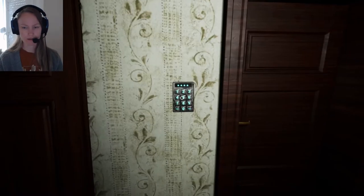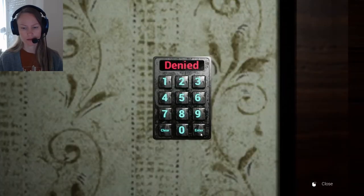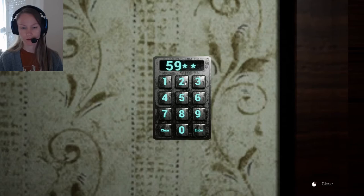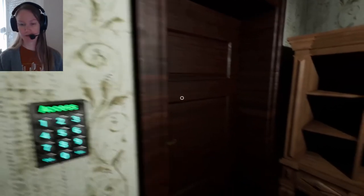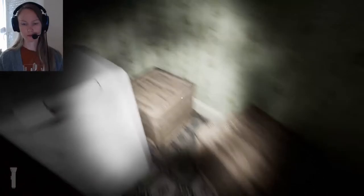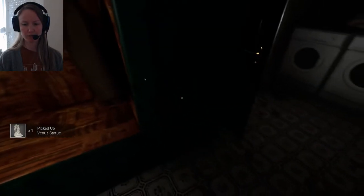So what did I have? I had one code — 1366. What the fuck does the butterfly mean? 1366. 5921... 5922... 5923... 5924... 5925. So the butterfly was a seven for some reason. I'm not gonna run around and look for a butterfly, I'm sure it's somewhere. Venus statue — awesome.